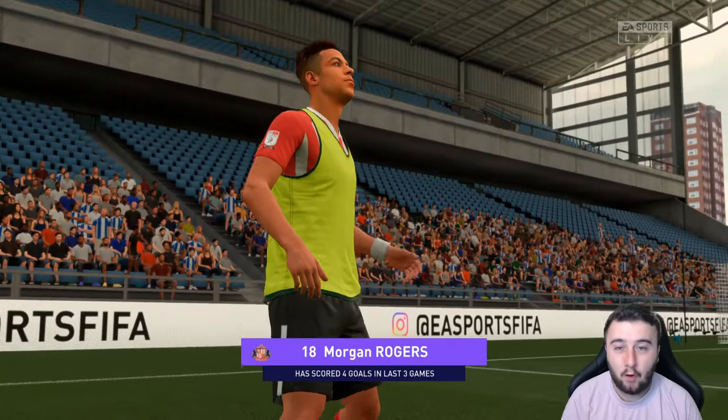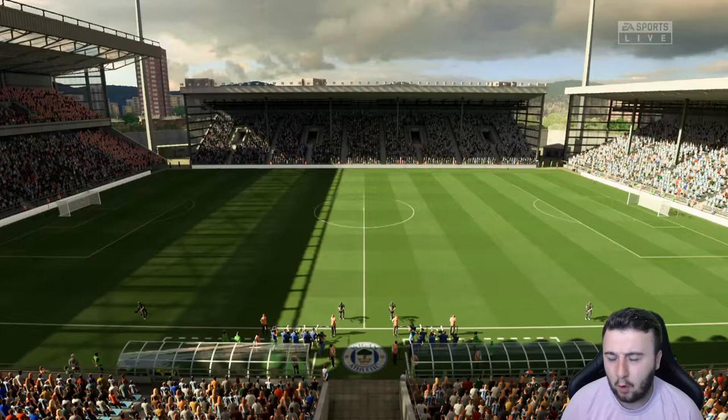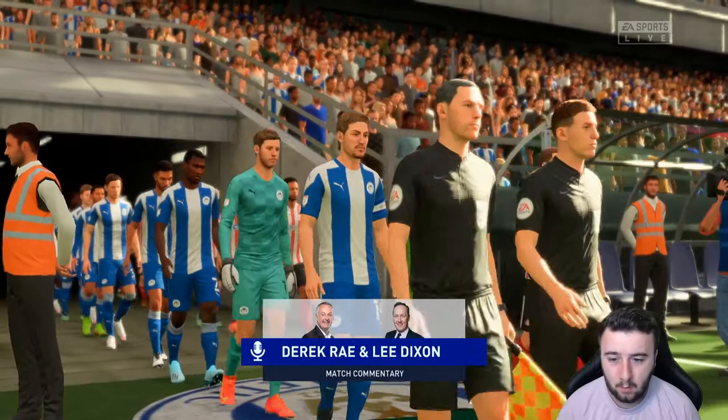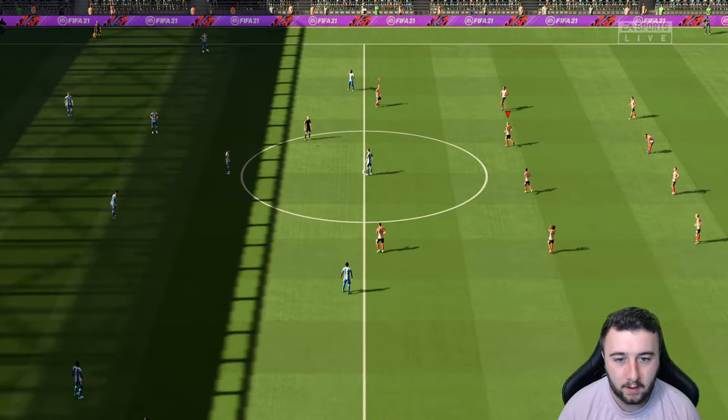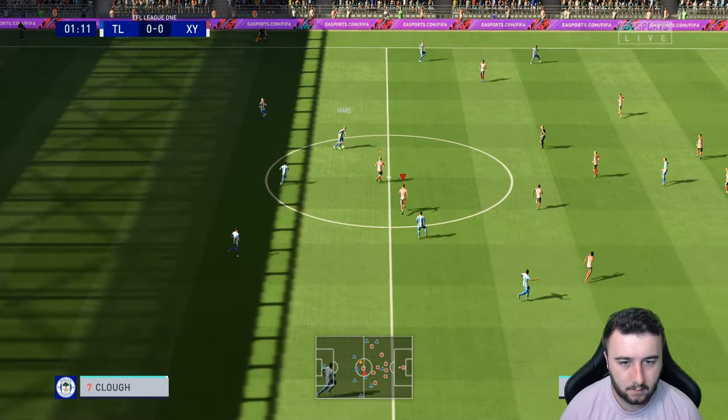Here we go then. We've started Rodgers up top — he's got four goals in his last three games, and he's two or three goals off being top scorer in League 1. Him and Wilkes are our two best scorers right now. Wilkes has one more goal than Rodgers, but Rodgers came in a little bit later and hopefully he'll be top scorer by the end of the season. Let's jump into this one and hopefully we can win.